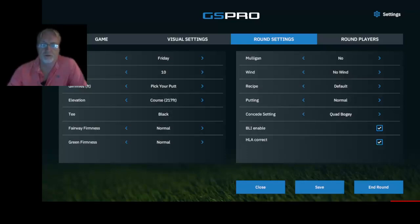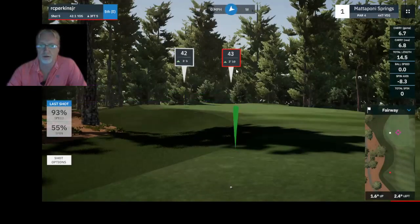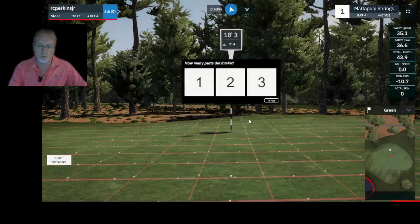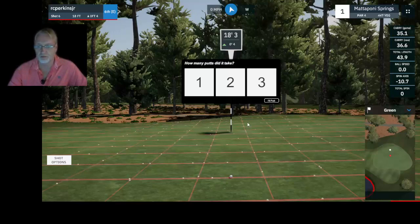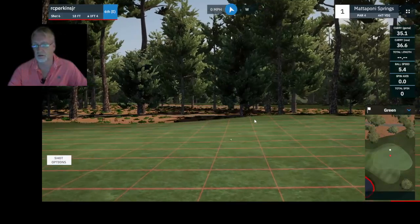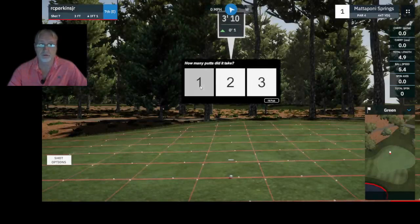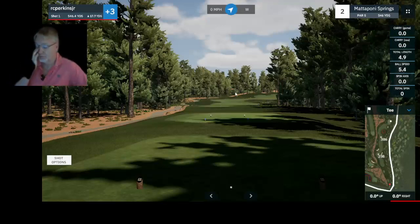For our last setup, pick your putt: simply hitting the green anywhere will bring up a dialogue box. Local players can say if you make a putt from 15 feet it's a one putt; if you miss it, it's a two putt; miss by a lot, it's a three putt. Whatever method you use locally, that was the feature request. You can also actually putt it — if you hit the putt and miss, but you're left with 3 feet, that's a gimme: one putt. That is how pick a putt works. Very simple, very easy.